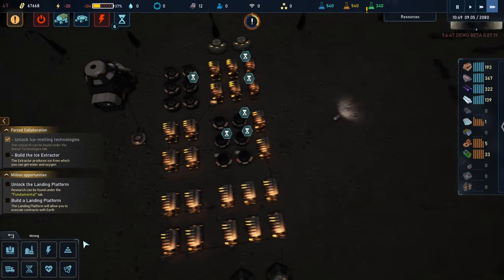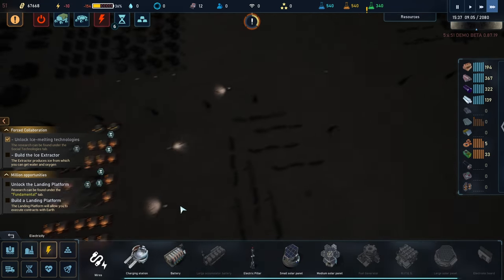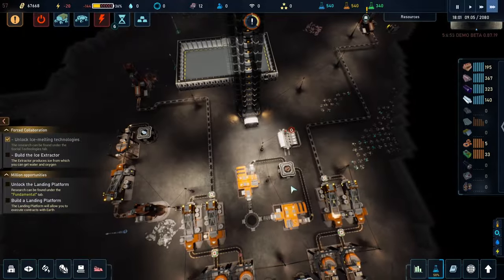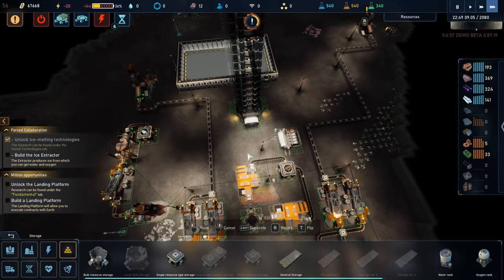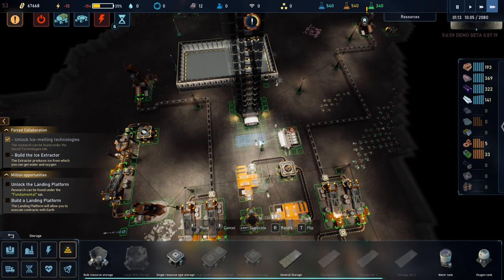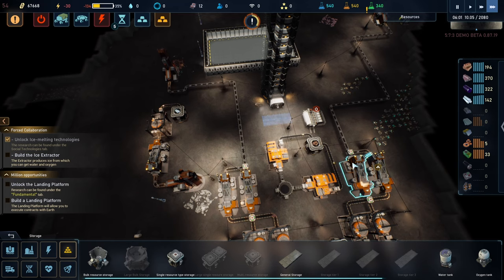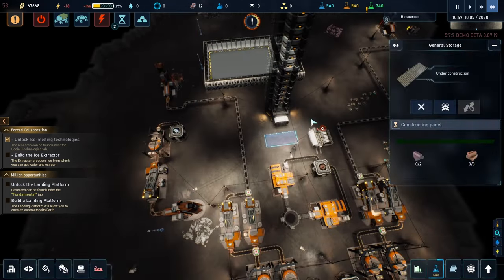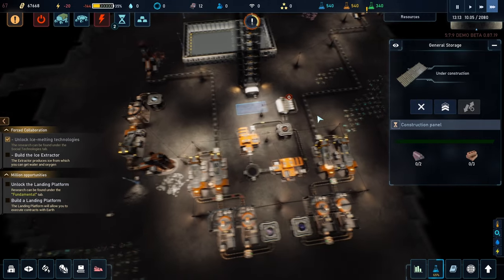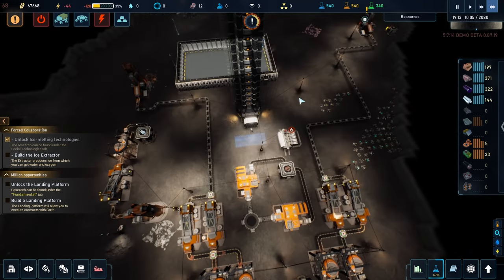Let's build a couple of these. Oh, they're moving some parts. Let's build one of these in here — this will be general storage, so when they have something on the ground they will move them here, closest to us.